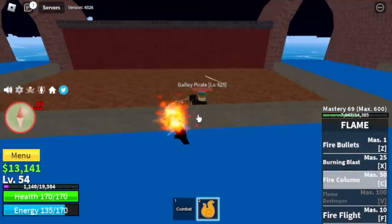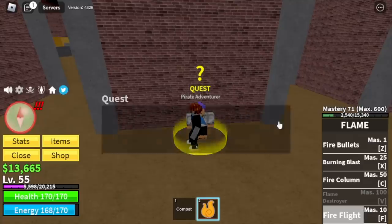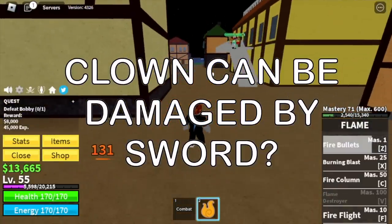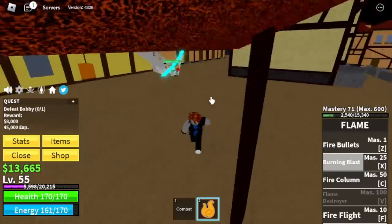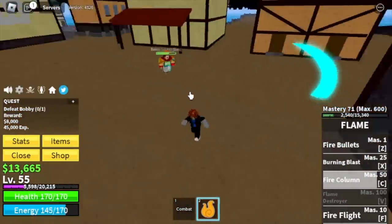So when you reach level 55, let's check our stats first: 15 melee, defense blocks for 135. Next island is the Pirate Village. Our target mob here is Bobby the Clown. Guys, can you confirm — according to some of the comments in my previous videos, can the Clown be damaged by the sword now? If you know the answer, please comment in the comment section. For the technique here, just use your skills. Make sure that after using your skills, you will dodge to the side because he will use his own skills.